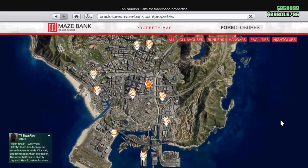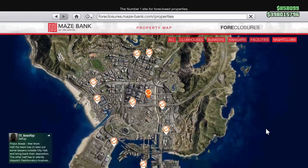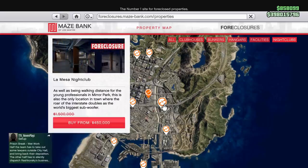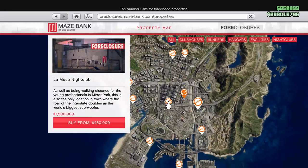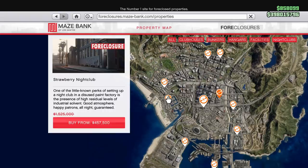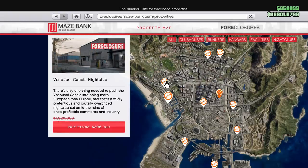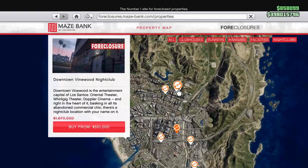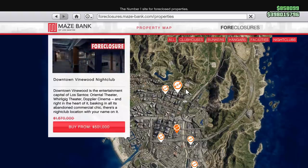How do you buy one? Real simple — go to Maze Bank Foreclosures, go up to the top right corner, filter out only nightclubs, and it'll show you all the locations around the map. The nightclub business is so good that pretty much all the locations, except the ones far down south, are really okay.